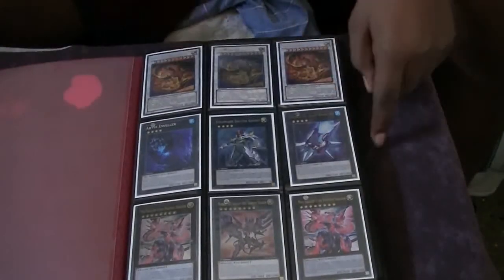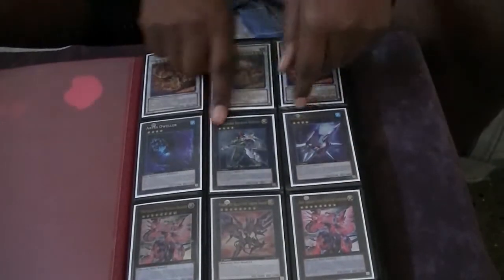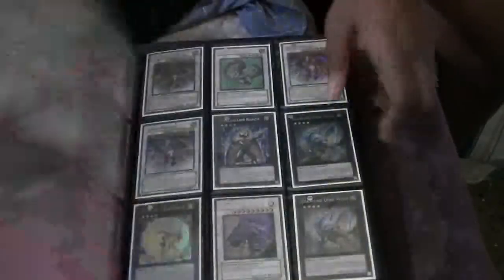Two Star Eaters are Secret, one is Ultimate — all of them are first edition. Number 101. This is a different 101 than from last time. Exciton, Dweller, Neo-Galaxy-Eyes Photon Dragon, Dragon Master's favorite card, and Number 107 Tachyon.